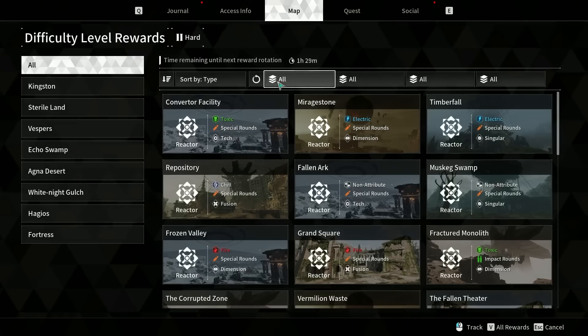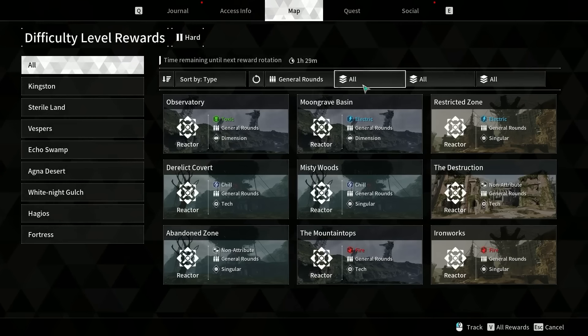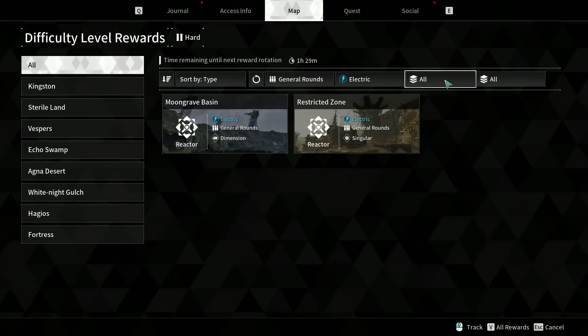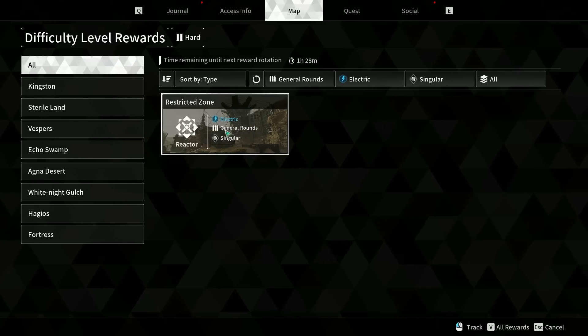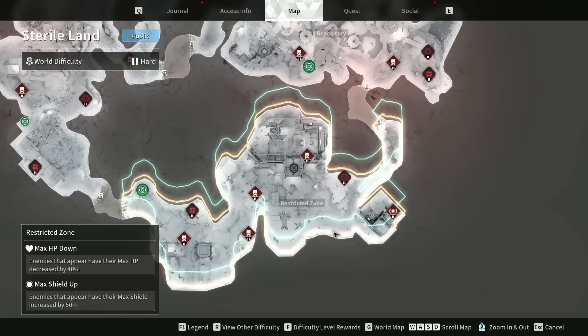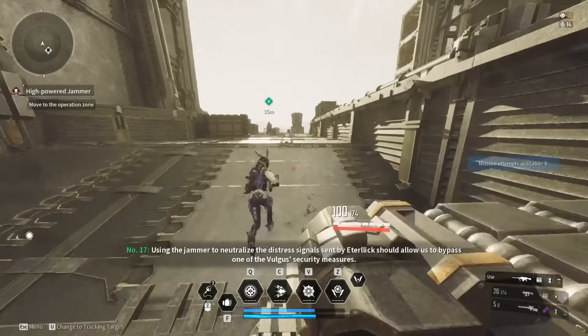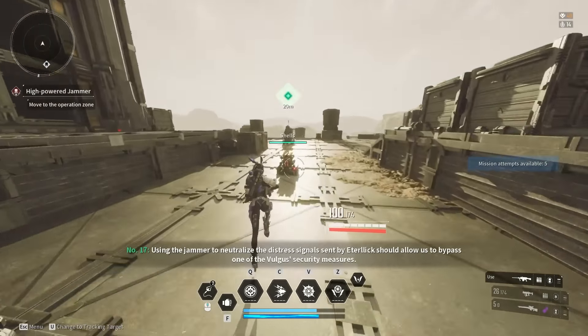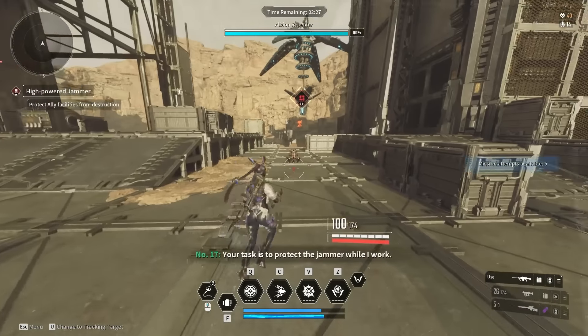Bunny is going to be more focused toward her lightning emission skill, so we're looking for electric and singular as our best combination. We go back to this menu, press F, and since the Thunder Cage is a general round weapon we select general round, then electric, then singular. It comes up as Restricted Zone. What this means is that anything within this zone — any mission you do — will be more likely to drop this specific reactor. So for proof of concept, we're in this zone and we're going to quickly do a short mission.